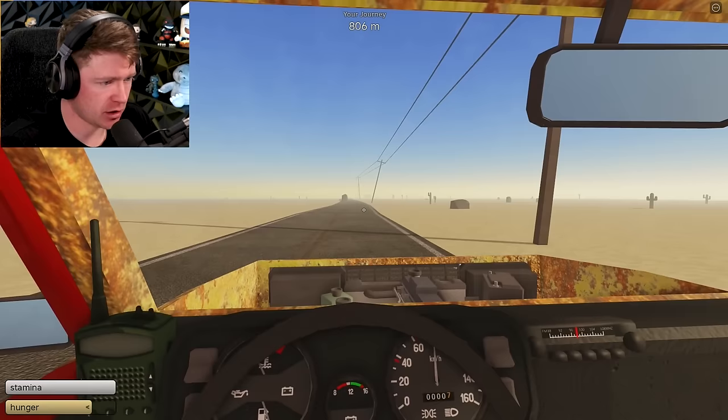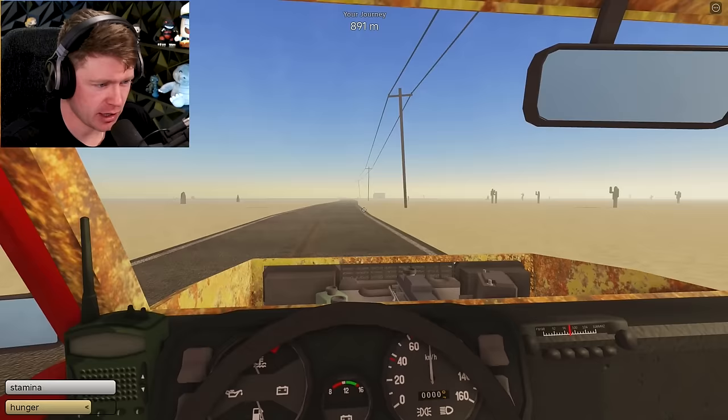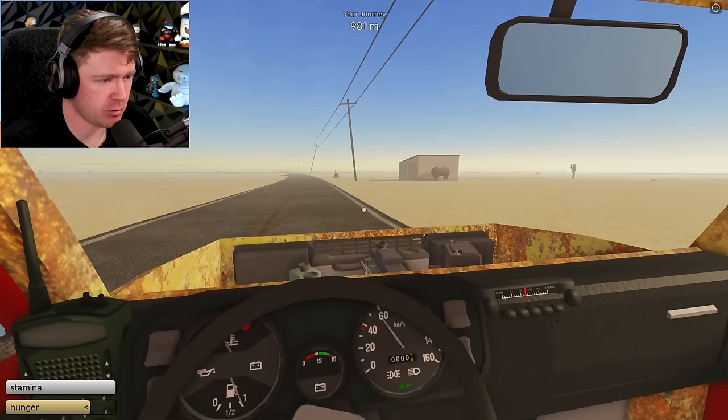No mutants, no nothing yet. Oh, I think I see our first house up here — I'm going to stop just to see if we can get some supplies, cause I don't have a gun or anything. I should have put a hood on this vehicle. Okay, I'm going to park the car right here — actually, I'm just going to turn it off and leave. I am going to open my door though, just in case there are mutants inside.